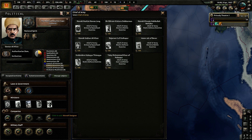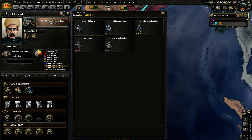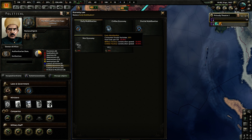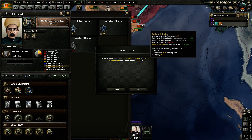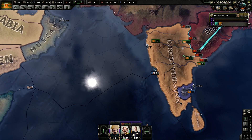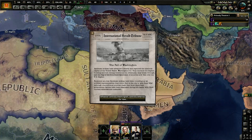We could go for the industrial concern — that wouldn't be the worst idea. A chief of staff or chief of army would be interesting. Ship, aircraft, and navy designers are pretty much irrelevant to us. We could go for partial mobilization: consumer goods factories at 25 percent and military factory construction speed goes up by 20 percent. Yes, we are going to do that.